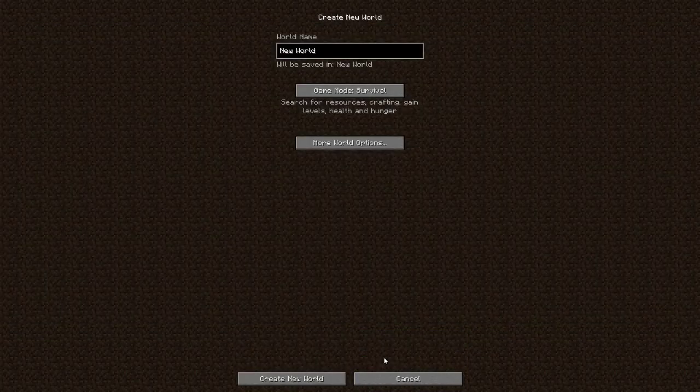I'm going to make a new world, completely random. I'm just going to do it all on preset default settings. Let's see here, what should I call this? Let's make it simple I guess.